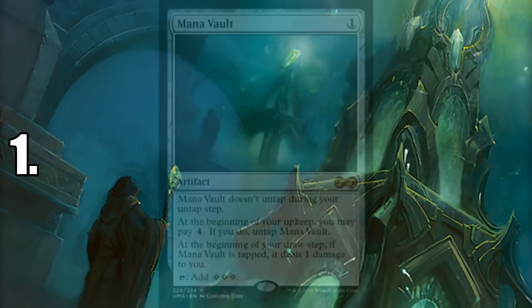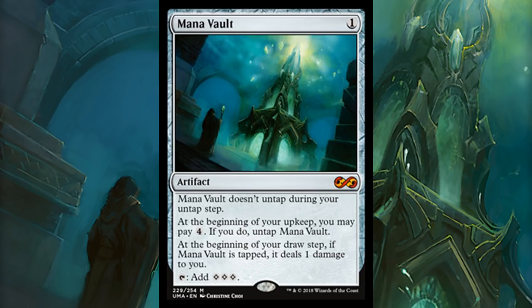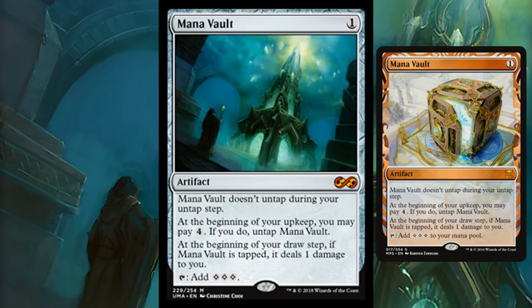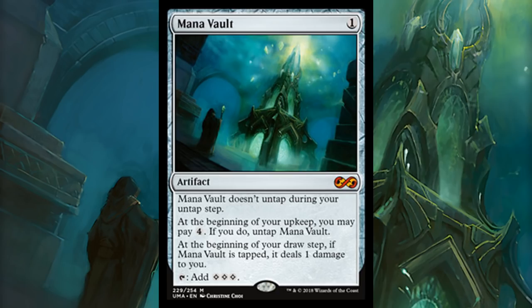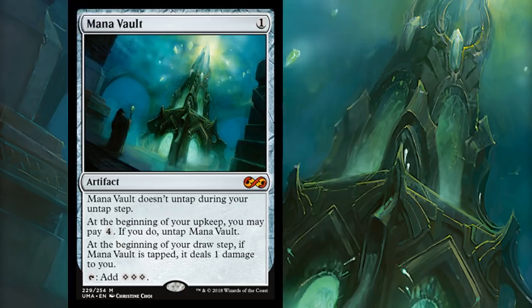Number 1 is Mana Vault. This card has not been reprinted often — it did get a Masterpiece reprinting from the Kaladesh block, but that doesn't affect accessibility. Mana Vault sees a ton of play in Commander; the only other format it might see play in is Vintage, but it faces competition from Sol Ring and Mana Crypt there. In Commander, paying three mana for a rock that taps for three is devastating — you can get off to an insane lead. It helps your competitive play group, allows you to cast something on turn two that you'd normally only be able to do turn five or later. It's just insane.